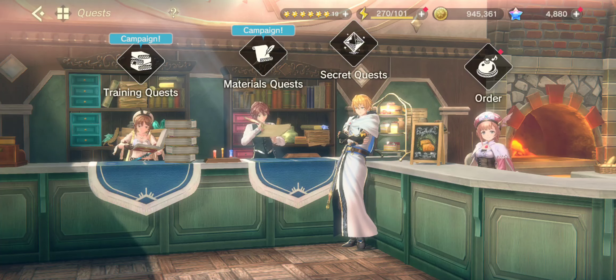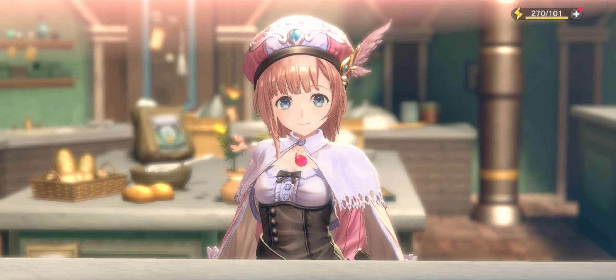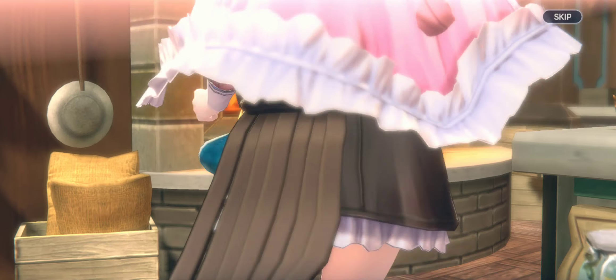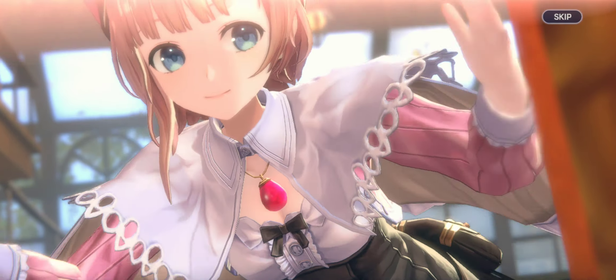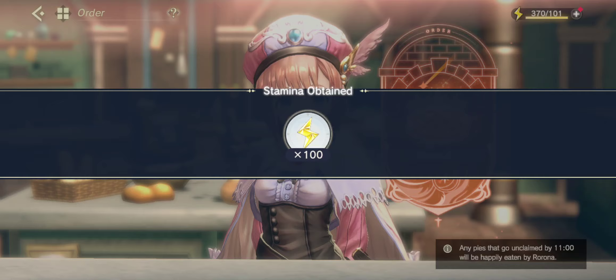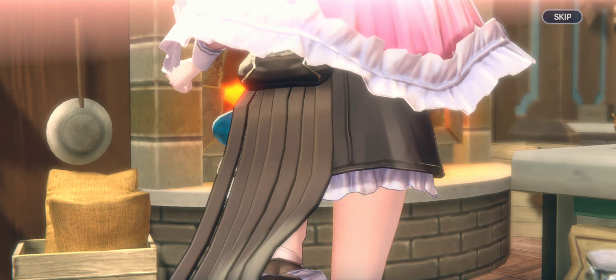There's stuff you can do in here, but you have to get a good ways into the story to unlock things like the secret quest. So I'm going to take an order which gives me stamina. And of course I can take the other one and just skip it as well.